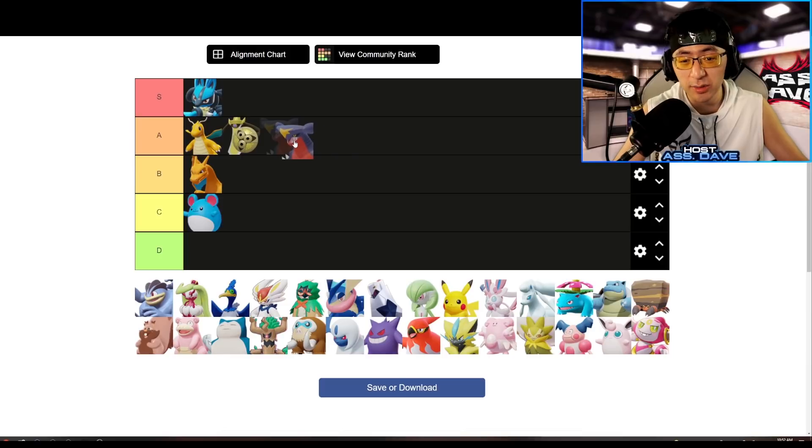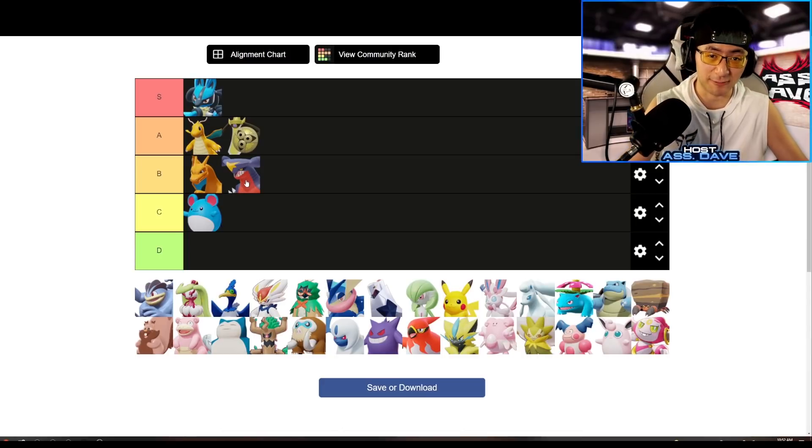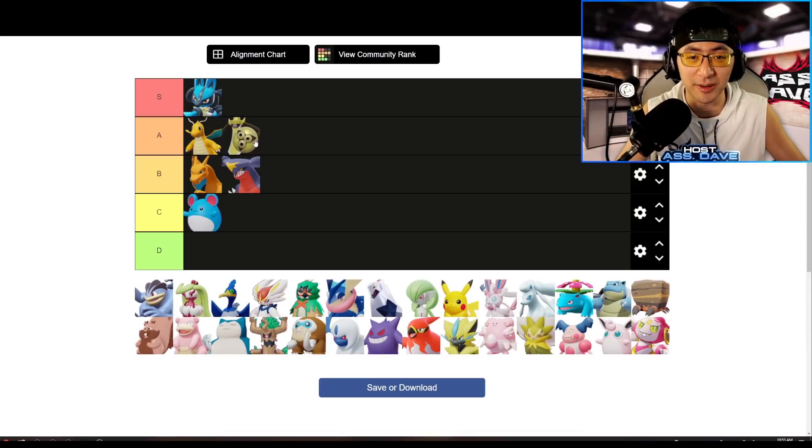Garchomp is definitely B-plus tier and better than Charizard. Garchomp is a great teamfight Pokemon. The only problem is also secure — it doesn't secure objectives well, and it's also melee like Charizard. However, Garchomp never has a Unite problem; you can just Unite whenever you want, become invincible, and knock out everybody. Garchomp's damage is through the roof. You can go in with your combo and just auto-attack. It feels so strong in the meta without Body Bearer protection.